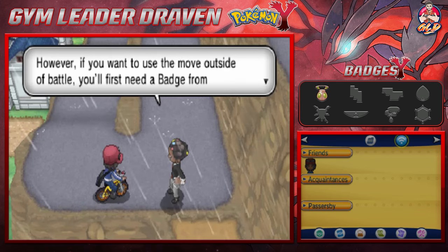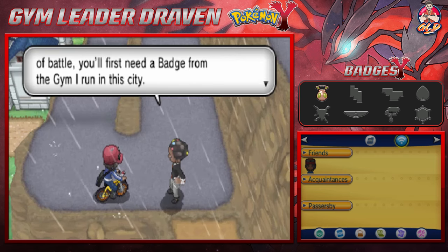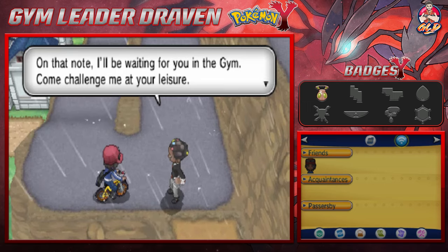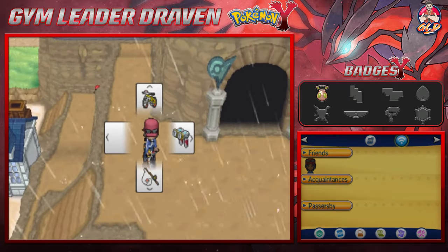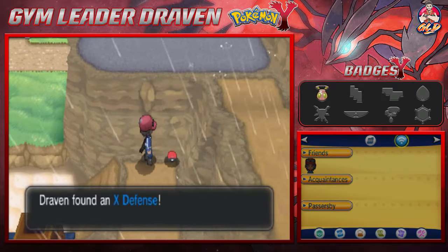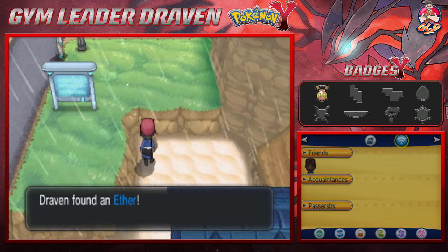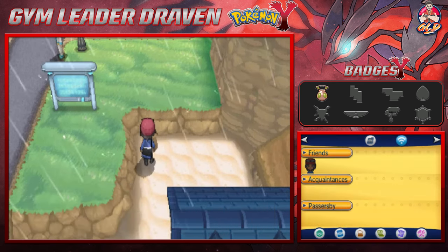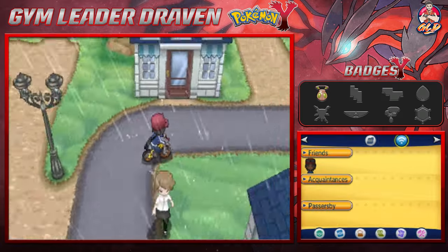He tells us: 'If you want to use Strength outside of battle, you'll first need a badge from the gym I run in this city. On that note, I'll be waiting for you at the gym — come challenge me at your leisure.' The gym is right here, but we still have a few things to take care of, like grabbing some free items. We're getting ourselves an X Defense, and over here an Ether, which will help us out too.